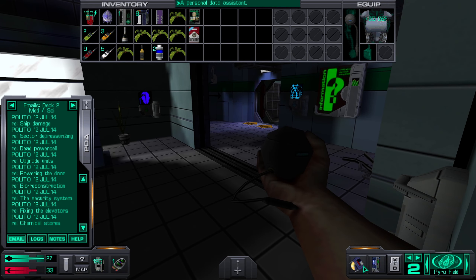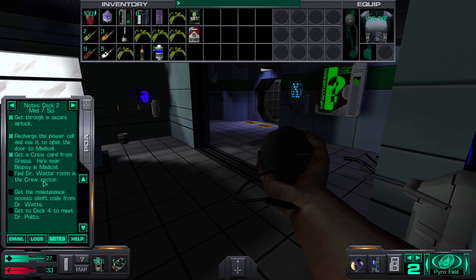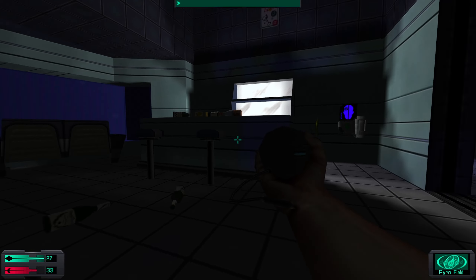This episode, we have a mission — where are we? We need to get to Dr. Watts' room to find a key card for the crew sector. That is where we're up to and we still have a little bit of this area here to explore, so let's do that right now.